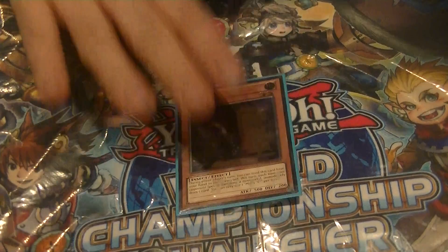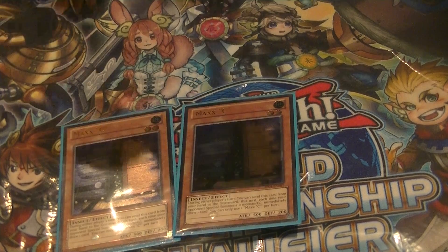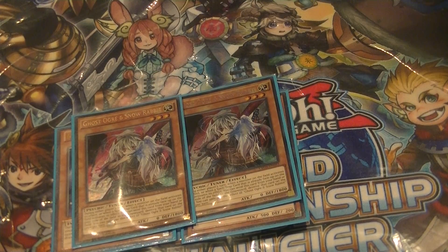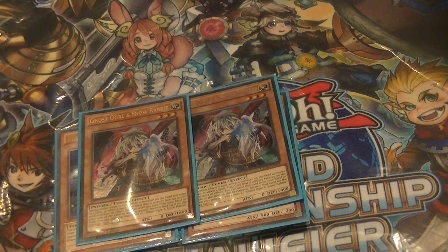For hand traps: double Maxi. Maxi is amazing — the format is basically defined by Maxi, so the card is needed. Double Ghost Ogre, because Ghost Ogre is amazing. I hadn't had much experience facing Zodiac before this regional, so the first time I actually played against the Zodiac combo I totally misplayed my Ghost Ogre — I didn't know where to throw it, and it really cost me the game. But it was a learning experience, so I was happy.